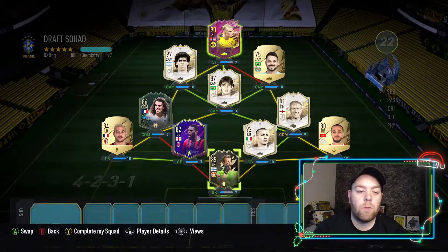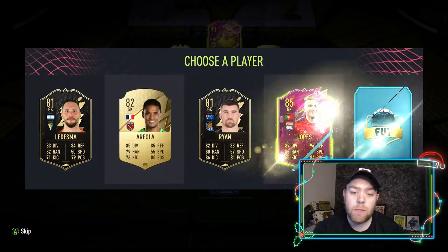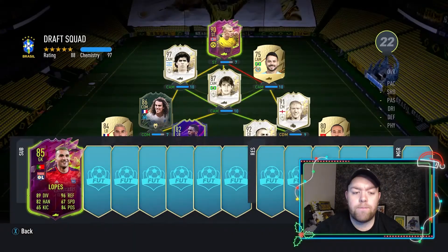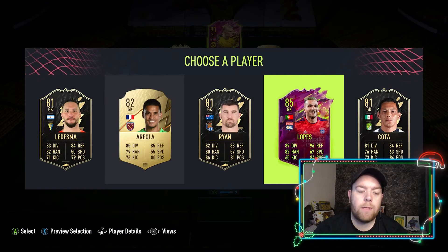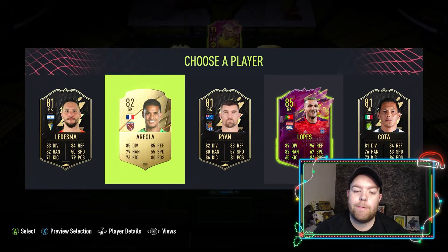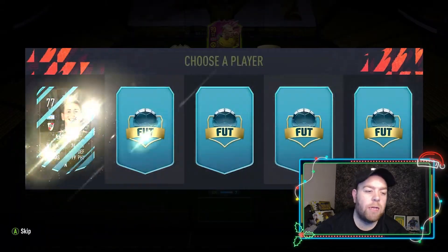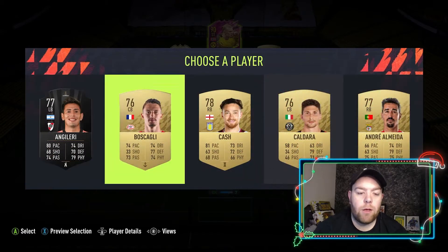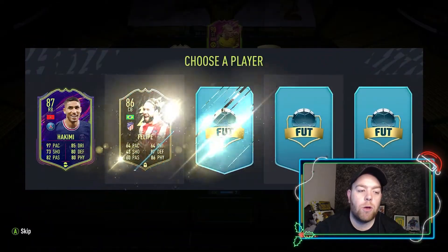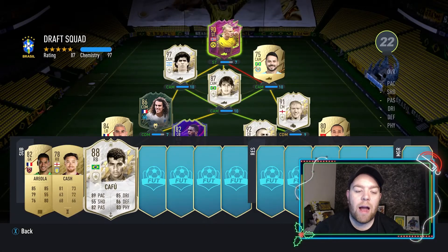Goalkeeper — not the greatest options, so we'll go for Areola. We need a Serbia or icon keeper — Neuer, Lopez, or Areola. We'll go for Areola because when I used Lopez he wasn't the greatest. Right back options aren't great either, but then there we go — that's what we're talking about — we'll go for Cafu!